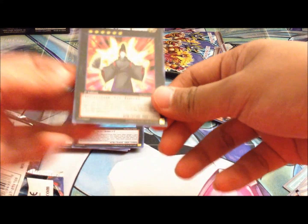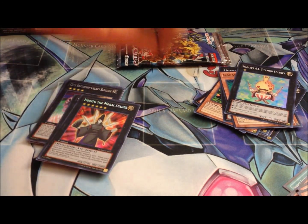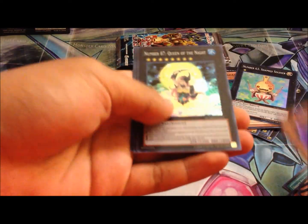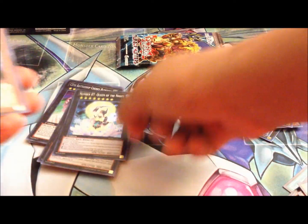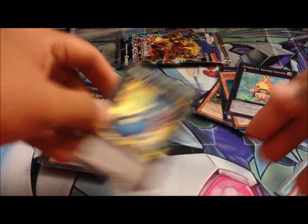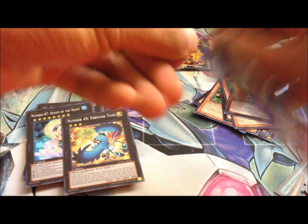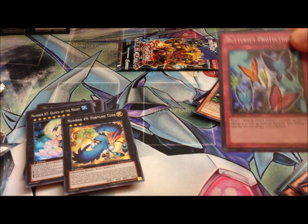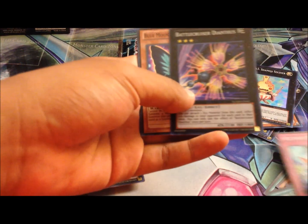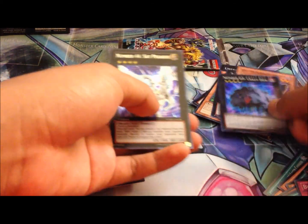We got the Norito — sounds like Naruto, that's pretty cool. Gimmick Puppet, Number 87 — that is pretty cool — and Number 49! Awesomeness. Number 49 looks pretty cool, it's a bird but a really cool-looking card. Dang, this pack was good.